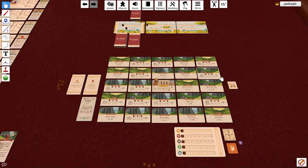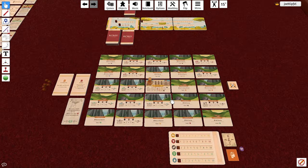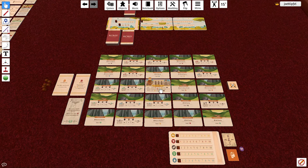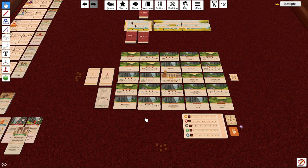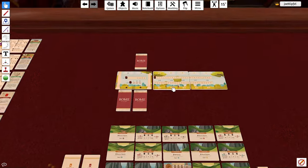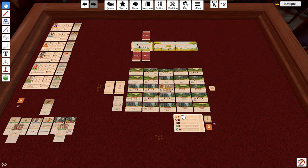Hello everybody, this is a rules video for Rome: Fate of an Empire. I call it a middleweight euro game — it's a deck builder, engine builder, tableau builder, with resource management and hand management. The goal of the game is to fulfill your edicts, which are specific goals, as well as attain a certain number of glory points within the allotted time frame, which depends on your difficulty setting and game length.